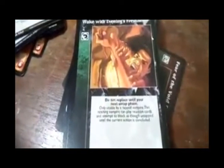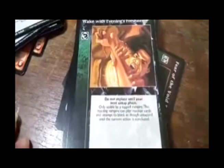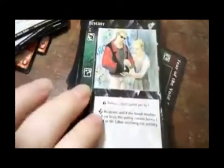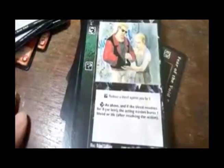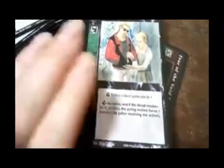Wake with Evening Freshness — do not replace until your next untap phase. Only usable by a tapped vampire. The reacting vampire can play reaction cards and attempt to block as though untapped until the current action is concluded. Ecstasy — Serpentis. Reduce the bleed against you by one. Advanced, Serpentis: as above, and if the bleed is resolved for zero or less, the acting minion burns one blood or life after resolving his action.